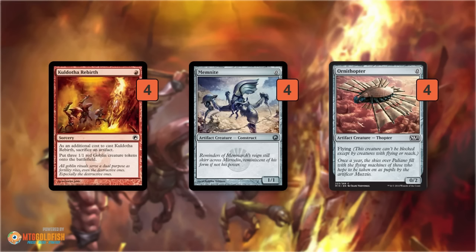Culdrath Rebirth is where we started. The previous deck was playing token anthems like Leyline of the Meek and Intangible Virtue. I thought, wouldn't it be better if we could play Bushwhacker effects to pump up our Culdrath Rebirth tokens and give them haste? Instead of playing random do-nothing artifacts to facilitate Culdrath Rebirth — which makes three 1/1 Red Goblin tokens for only 1 mana but requires sacrificing an artifact — we play artifact creatures like Memnite and Ornithopter.